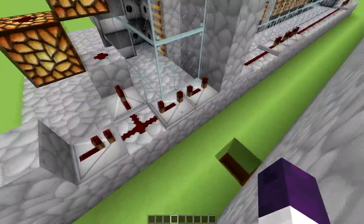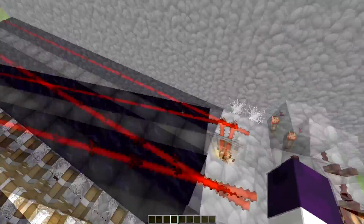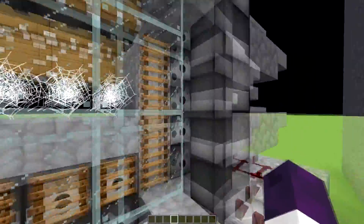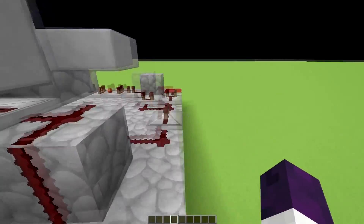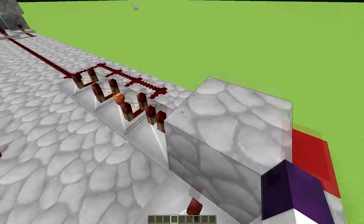You have these ticks right here and that is on a delay. I have that delay because we need the sand to fall down into the cobwebs and we need this to close back up. When all that happens, this one here will tick out before the TNT explodes.